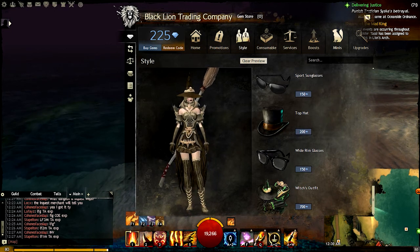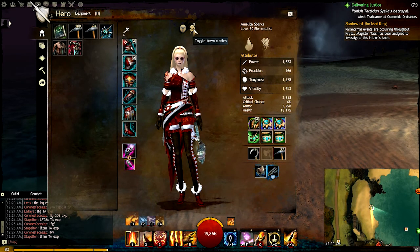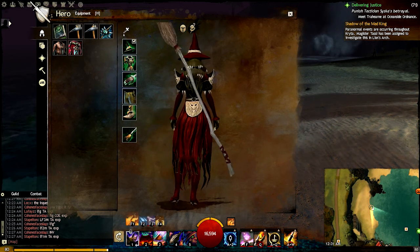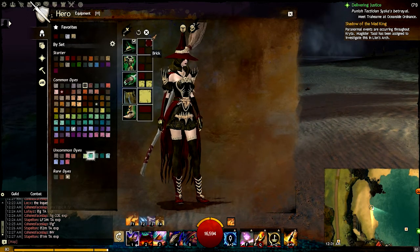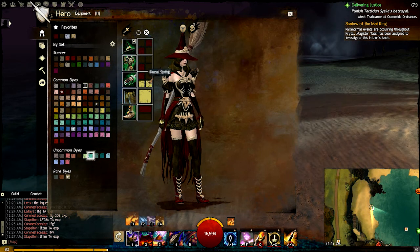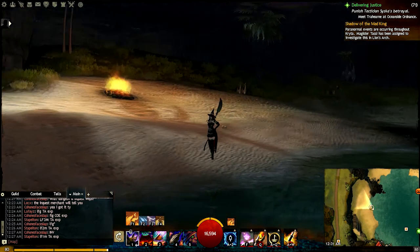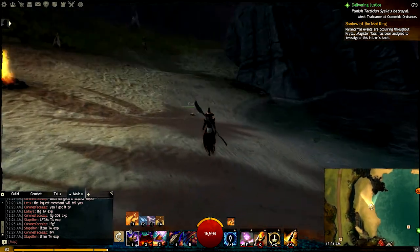I'll show you some stuff that you can do on it. I haven't put it on a male character, so I don't know how it looks. But this is how it looks on a female character. I actually colored her a little bit different — with brick and marine, and I got some pastel spring in there. I need more rare dyes, but that's for later. So that's how she looks, running around like this.